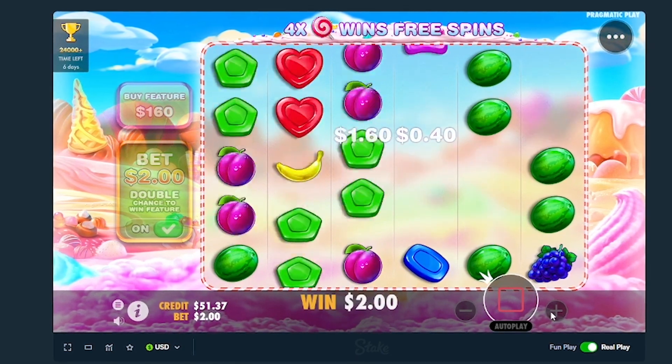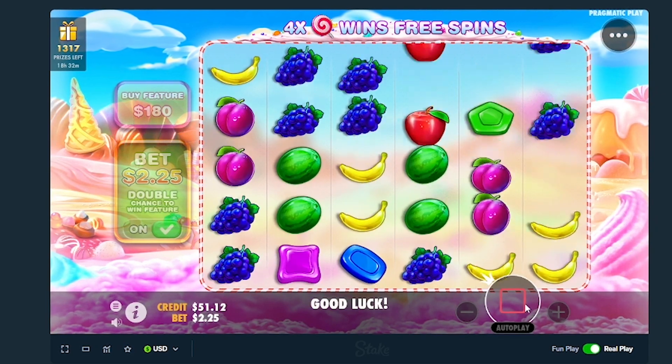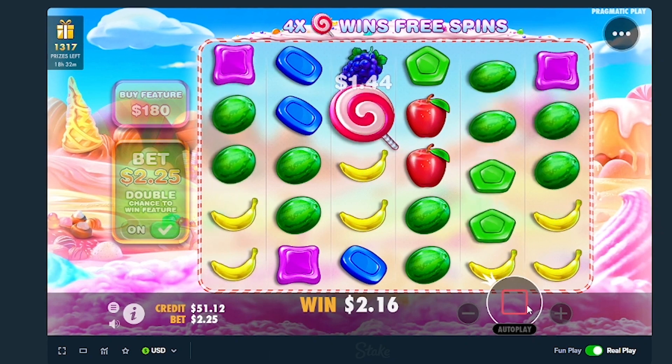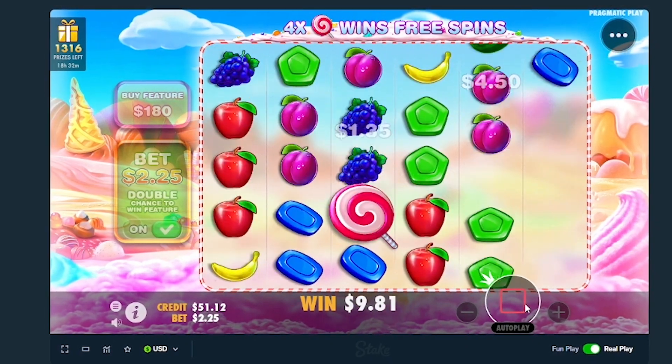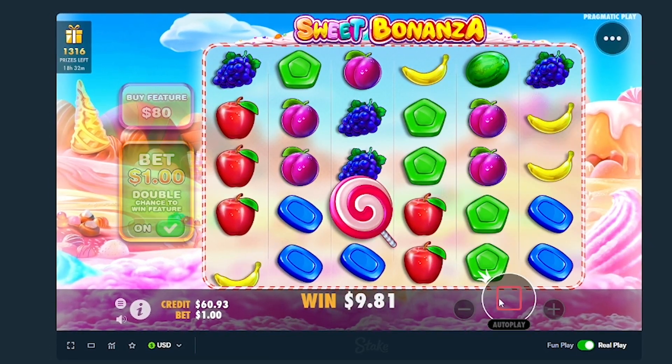Okay apples and bananas, we're at a $2 bet - 225. Beaches hit, watermelon hits, pinks and bananas hits, that's huge! 9.81, we're back up - let's go down to $1.